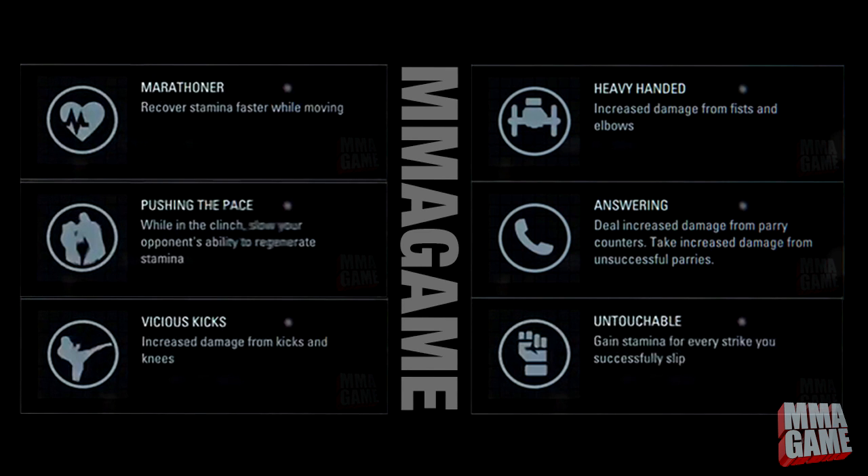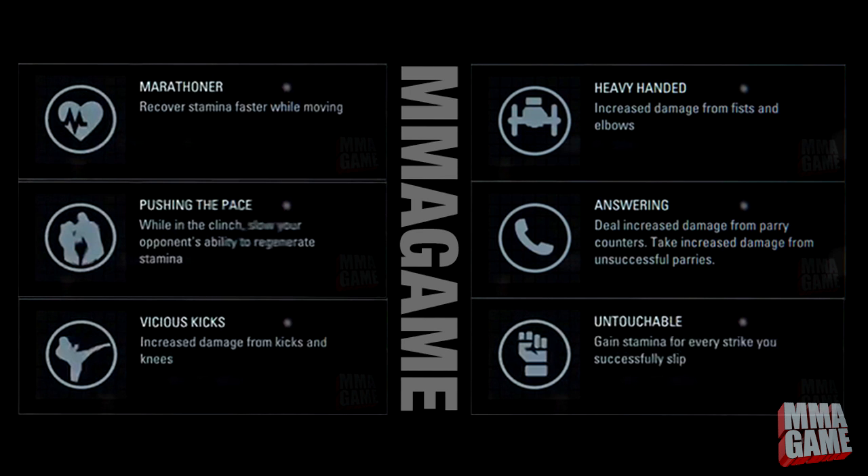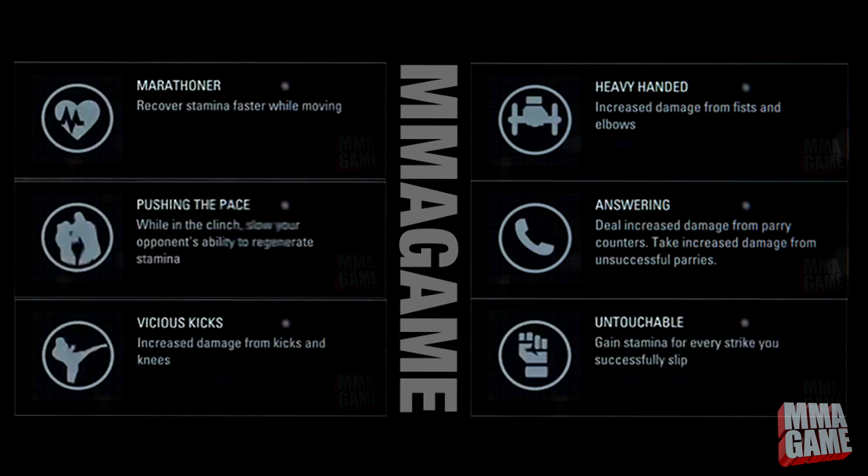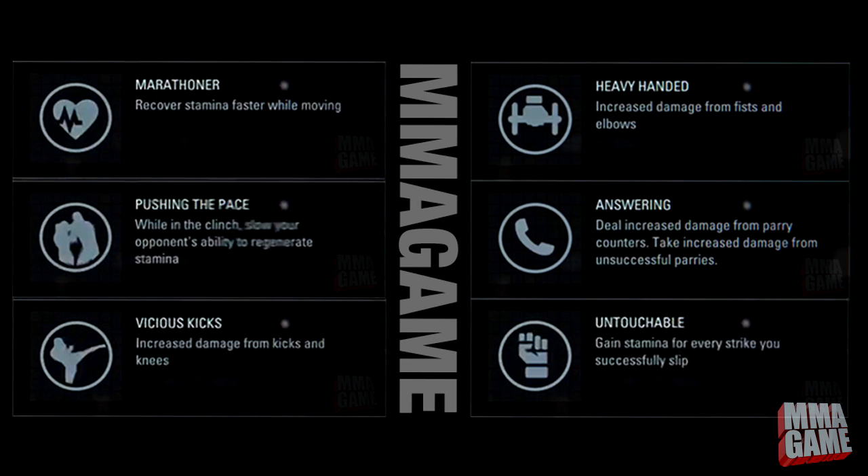Next is Vicious Kicks — increased damage from kicks and knees. I'm definitely going to be tempted to use this one. Next is Heavy Handed — increased damage from fists and elbows. I don't even know how you can combine the two; maybe you can only choose one. There's probably going to be different tiers, like perks in Call of Duty, where you can't just stack a bunch of crazy ones on top.